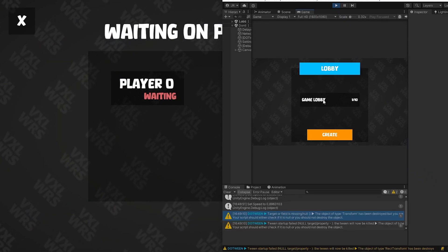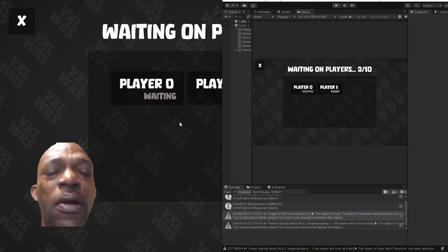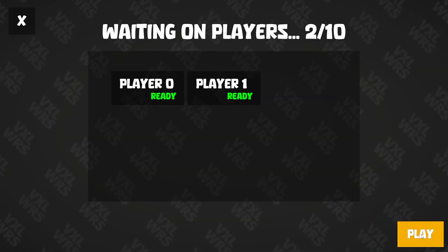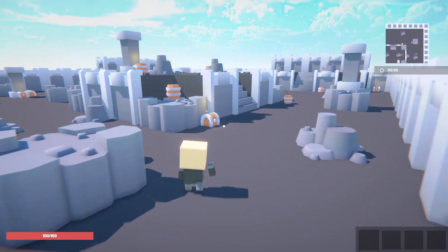I have to play with myself because I don't have any friends. When all players are ready for the game, we can press the ready button and the host can then start the game. And off we go!